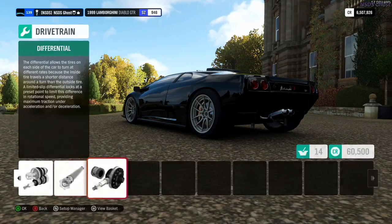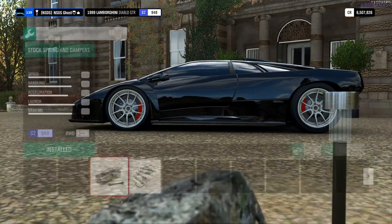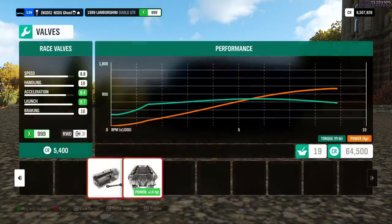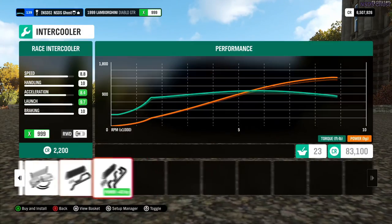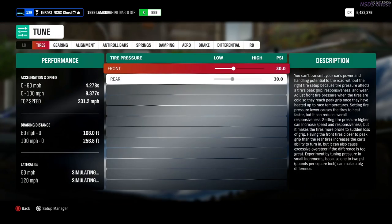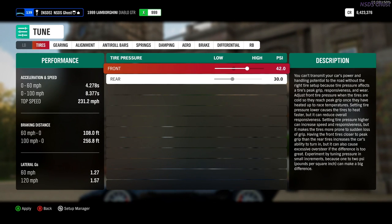Let's make this car a rocket ship. Yeah — 1,300 horsepower. Alright, I'll catch you guys right after I'm done tuning this car, see you guys here in one second.